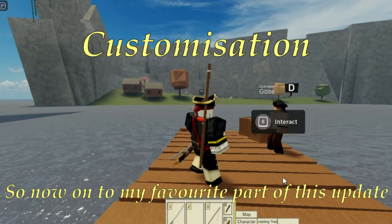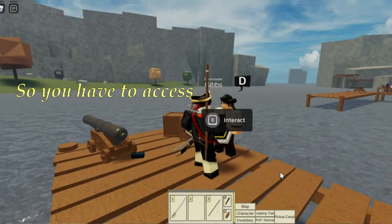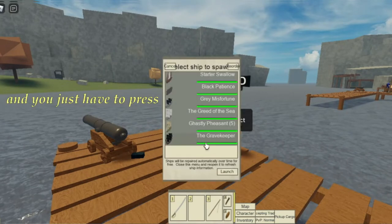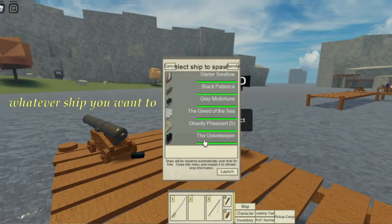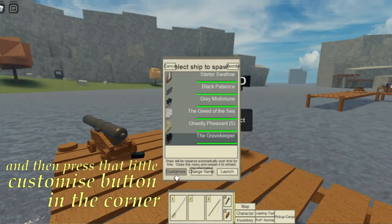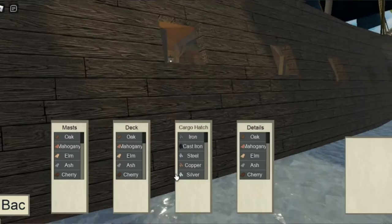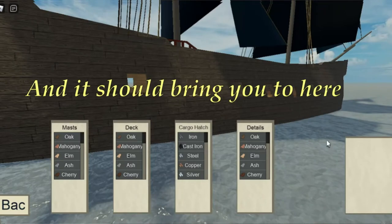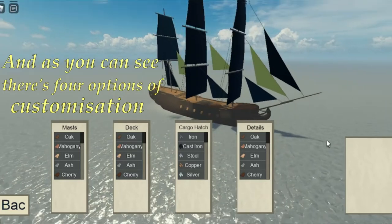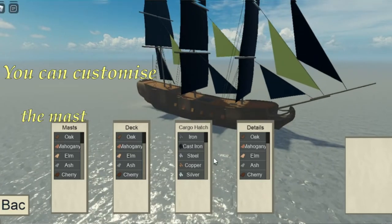Now on to my favourite part of this update — the customisation options. You have to access the customisation options for your ships through the Dockmaster, and you just have to press whatever ship you want to customise, then press that little customise button in the corner. And it should bring you to here, where there are four options of customisation: you can customise the masts, the deck, the cargo hatch, and the details.